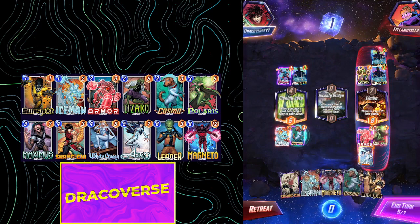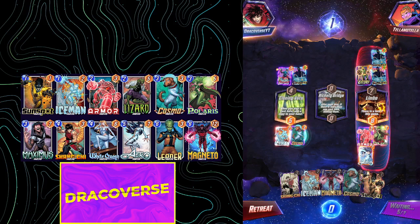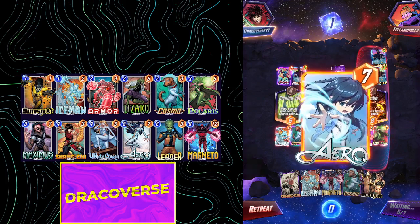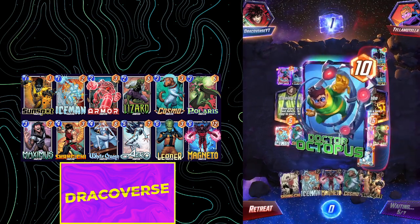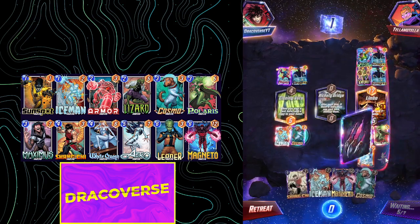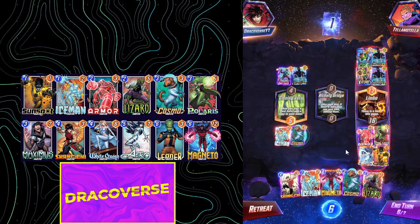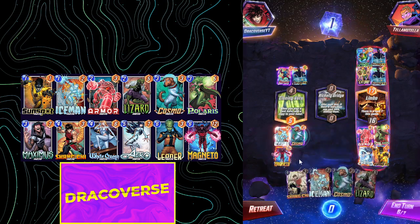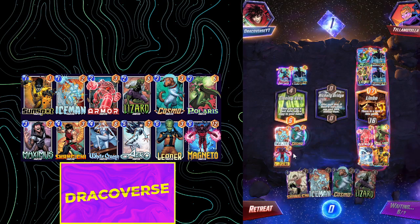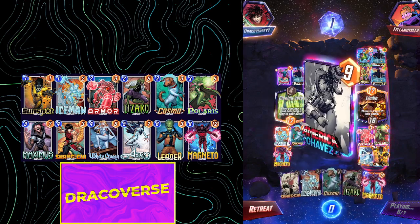I'm going to go for Arrow here to pull whatever card he's going to play to this location — it's just huge for us. Let's see what our opponent has in store. On the final turn — oh nice. Is that Professor X? That is Dr. Octopus, which is going to pull my cards — I'm okay with that. Let's go for Magneto right there. We need to win this location no matter what. That's Magneto, that is Chavez.